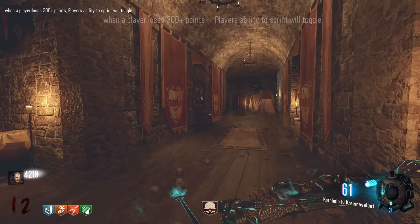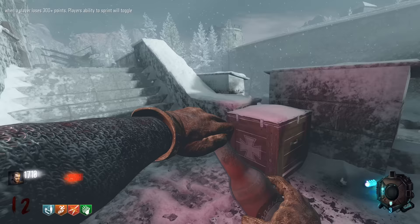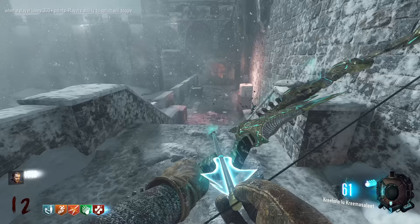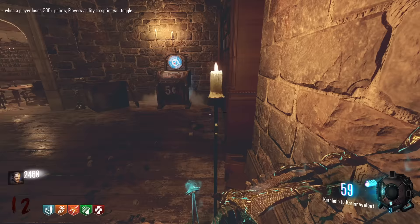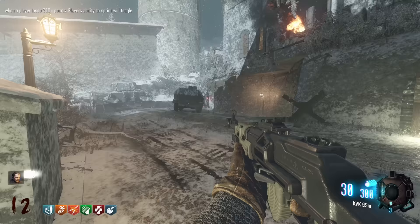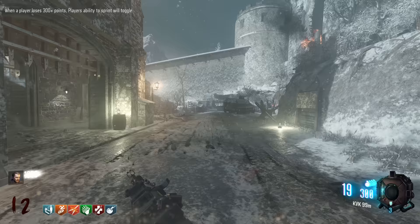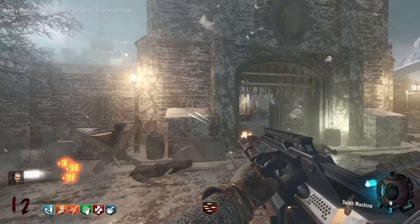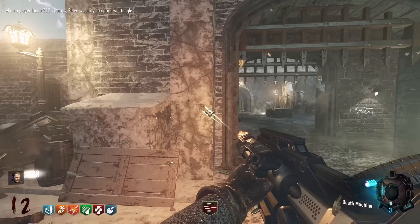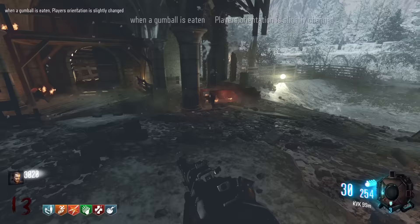When a player loses 300 plus points, ability to sprint will toggle. I'll go buy my Jug then and just be unable to sprint real quick. We got a panzer! The wolf bow one-shot him - that's quite OP. Give me this Electric Cherry, might as well even though the bow doesn't have a reload. Now we'll just go wherever we want. I do still want to Pack-a-Punch this KVK. Even non-Pack-a-Punch, it's like a two or three shot headshot at round 12 - definitely not bad. I think on BO2, the AN-94 was like the best non-wonder weapon bullet gun.